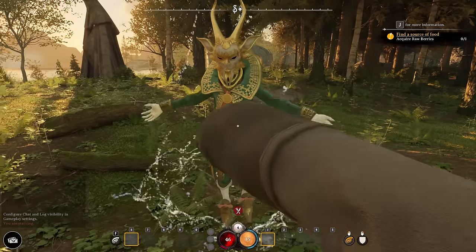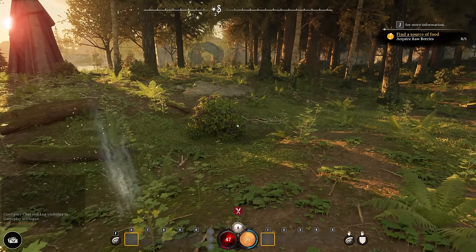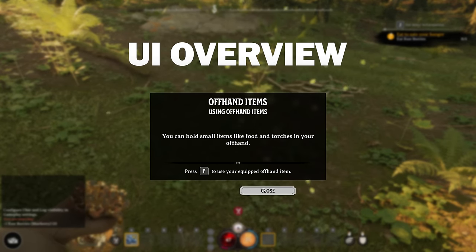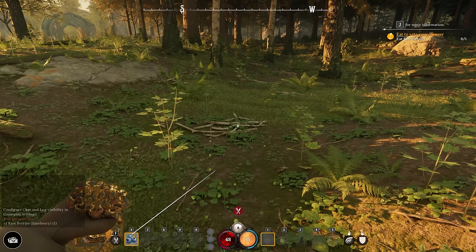We're going to speak with Puck and he'll basically give us objectives, teaching us the basics of how you craft in this game. The first one is to collect some berries, because you do have to eat in this game. Berries are automatically going to fall into the left side. If we look at the UI, we can go over some basics that are really important to know while playing.